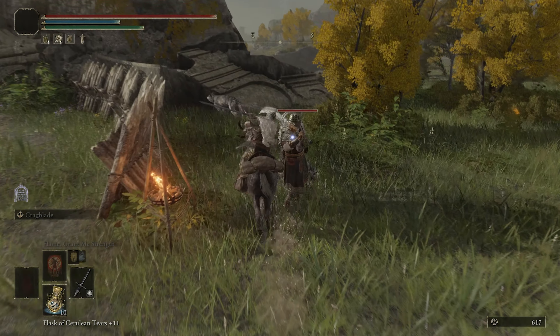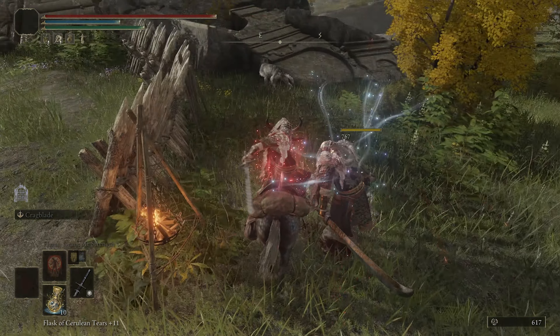The iron set is a very cool-looking early armor. It's pretty lightweight and has good physical and fire resistances. It is sold by this merchant near the entrance of the Weeping Peninsula.